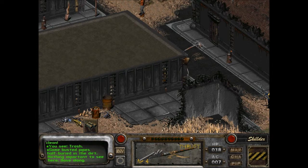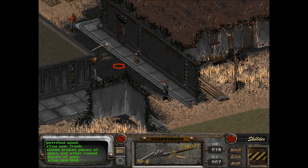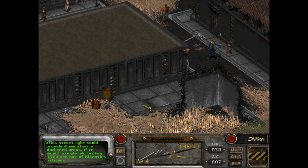Some busted pipes half buried in the dirt — nothing important to see here, move along. On closer examination, you think these rocks might actually be pieces of petrified wood. Broken pieces of trash and other ruined junk. The street light could provide illumination in darkened areas if it wasn't completely broken. 'The last thing we need is more like you.' Nice — I feel so welcome here.